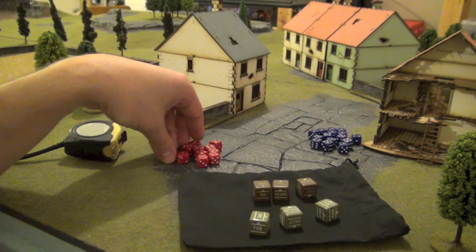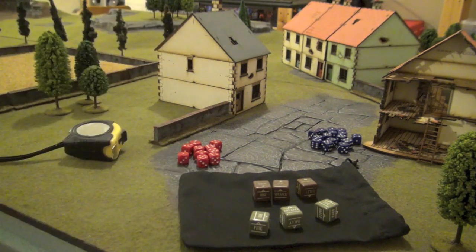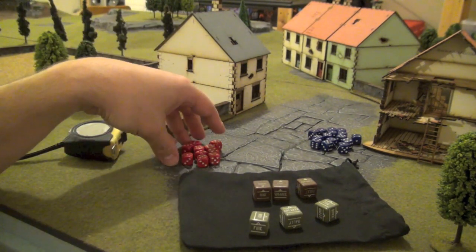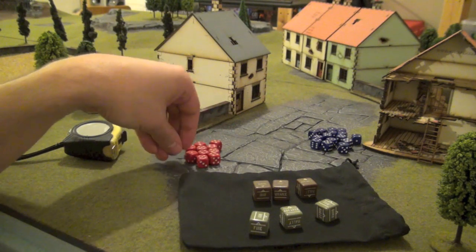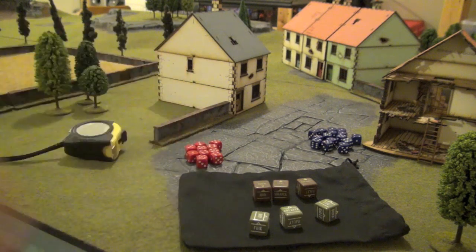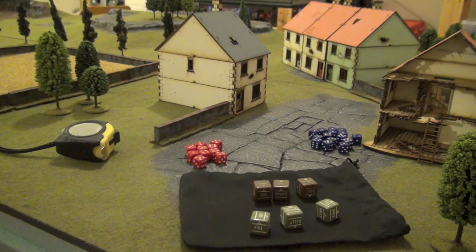I also recommend having another set of colored dice, different from the first one, to use as pin markers. The pinning mechanic I'll show in my third video, but I really recommend having these when playing. You can also get specific pin markers made yourself or ordered from Warlord Games, but dice will do the same job. You'll also need a ruler to measure distances for movements and firing.